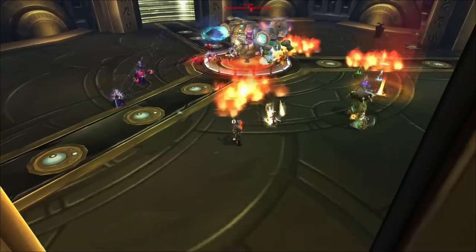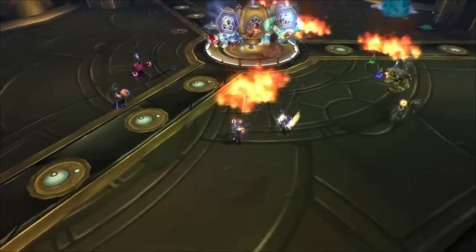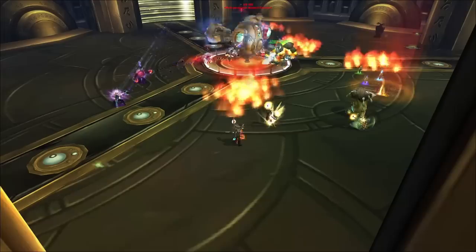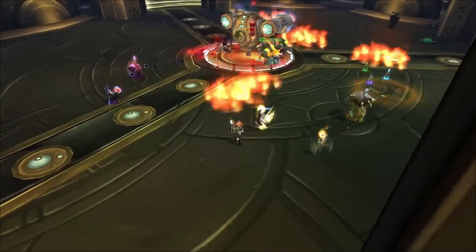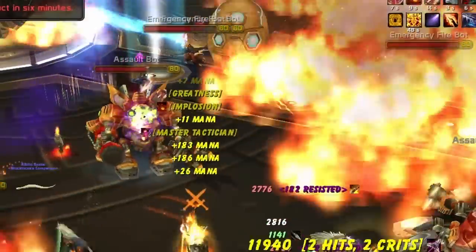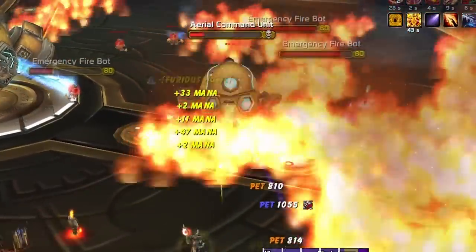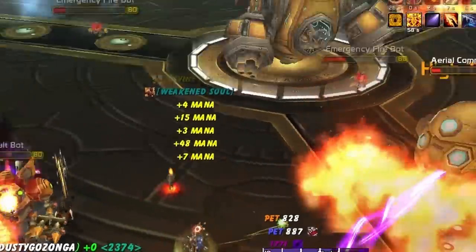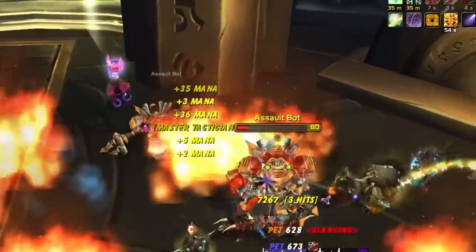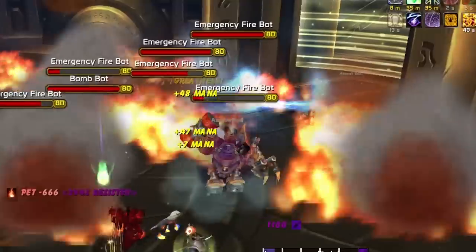Immediately when Mimiron throws bombs on the ground, have melee DPS find a gap to run through when the shock blast happens. In P3, you can use the Engineering Belt Enchant to stun the bomb bots, or use pets to tank the explosion since their avoidance means they won't take much damage. Guides don't cover this well, but you're not supposed to save the item from the Assault Bot for when melee can hit the head — there will never be a good time for melee to hit the head. Just bring it down right away as long as ranged can get damage on it; it takes 50% more damage and gets you out of the phase faster. Meanwhile, melee stay on Assault Bots, which Death Knights can kite with Frost Presence and Icy Touch spam.